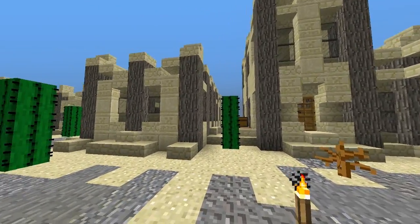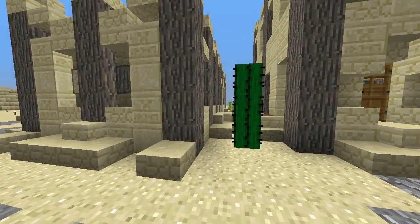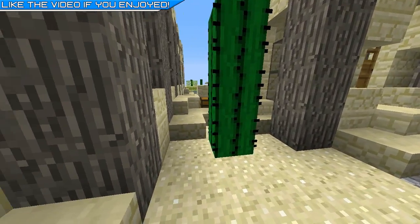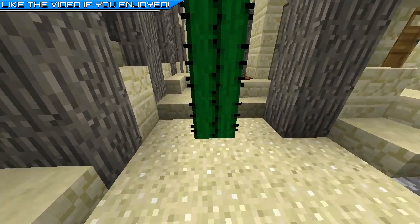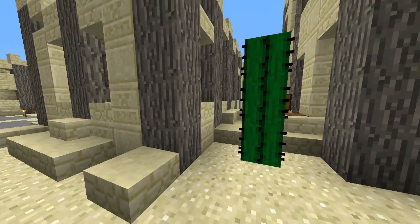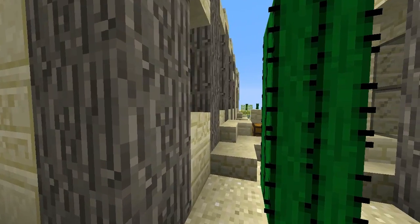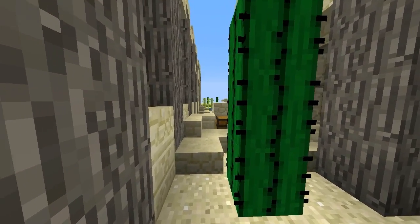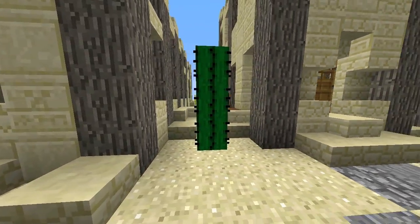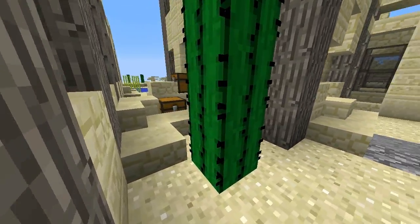There are ways of going around this. I took two out of three ways I could have done this. One option I didn't use: I could have added a wall - a sandstone wall or fence posts, like acacia fence or sandstone walls. Mojang, please add sandstone walls - I'll buy DLC for that. The second route I went with to fix this tight space is putting a cactus.